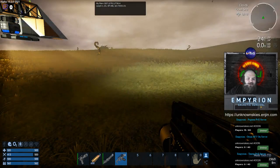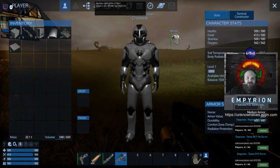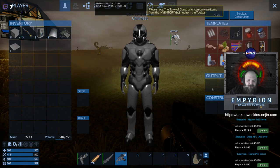Getting into your player info is really easy — you just hit Tab. That's how you get to your player information. It'll show you your level, how many XP points you've earned, your suit temperature, body radiation if a planet has it, your typical character status, affects your armor — what it is, value, durability — and it'll also show comfort zone, radiation protection. You have a survival constructor built into your suit.